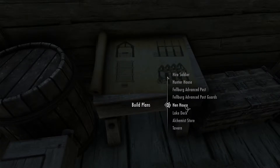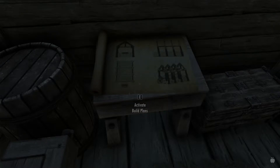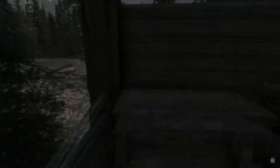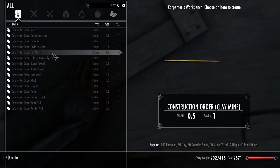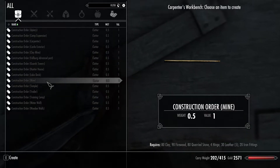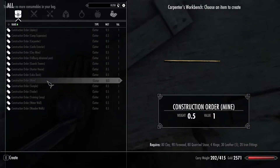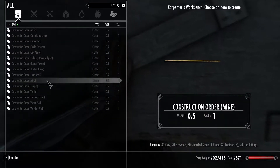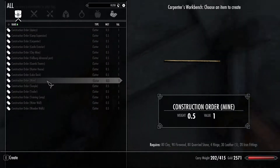Let me just go there. I guess let's just start with a mine — sure, why not. I don't know what we're doing. Wait, does it show up on here? I'm at the mine. Oh boy, this requires a lot of stuff — clay, firewood, stone. The hinges, leather, and iron fittings you could probably just buy at the nearby town. Oh boy, what have I started?